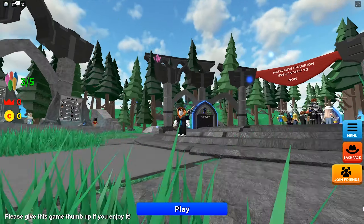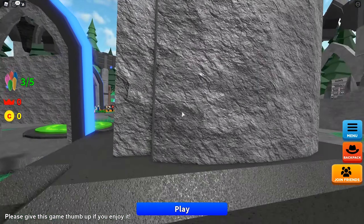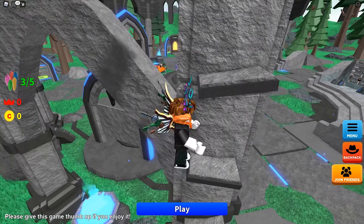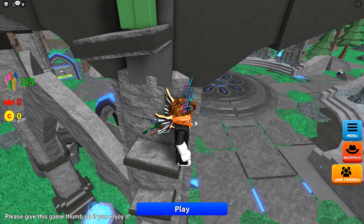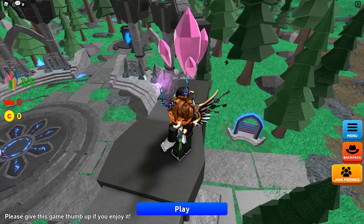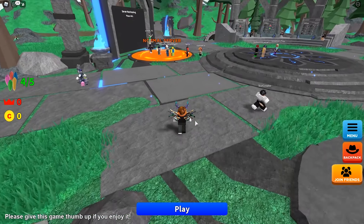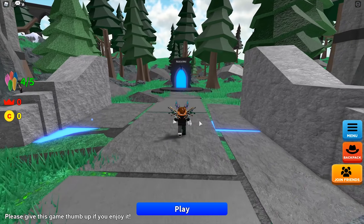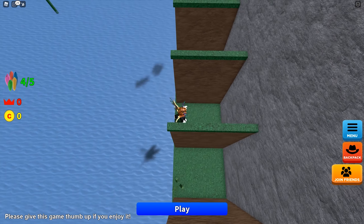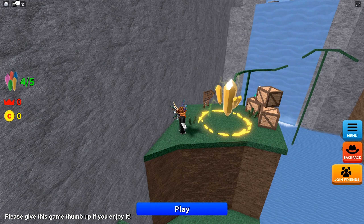Head back to the main area. Look up and you'll see the pink crystal — this is the hardest part in my opinion. You need to use the little platforms, jump quickly, move left then right. It's quite difficult. Get the pink crystal then jump down. From the pink crystal, head into the practice obby section and go to the portal. Complete the obby and get the yellow crystal.